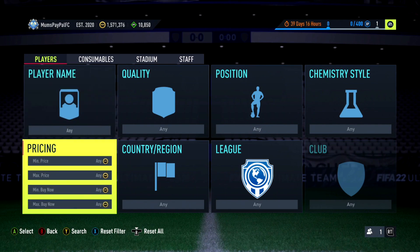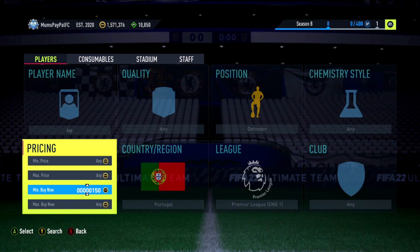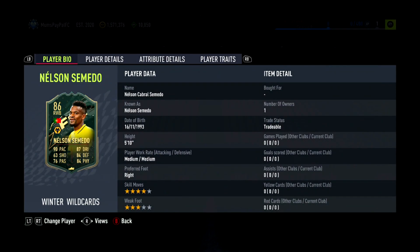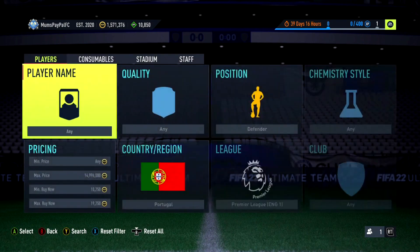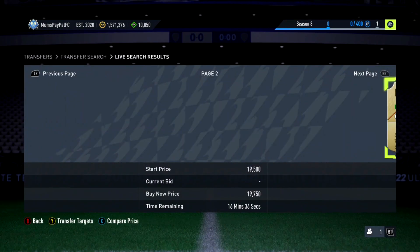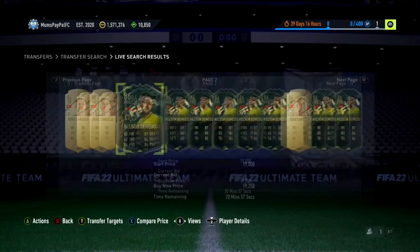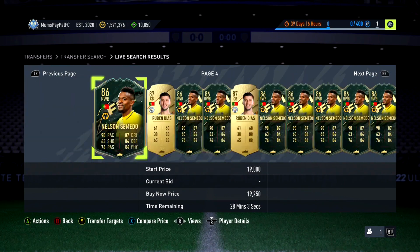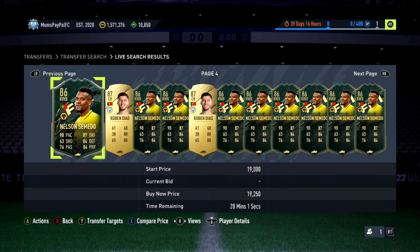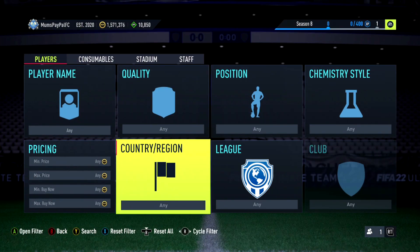We'll dive straight into a really effective mid-tier filter. We're going to go to Premier League Portugal, Defender, with a min Buy Now of 10,250. So we've got Nelson Semedo — his Winter Wild Card is in packs and there is absolutely mad supply of him, so you're going to get some class deals. Cancelo should be at pretty much the same price. Semedo is defaulted as a right wing back so I've gone Defender, which also means we can get Ruben Diaz in here as well — he's only about 1,000 more, around 22k. These three are mainly going to pop up and should make a bank.